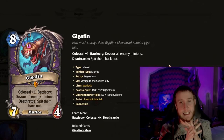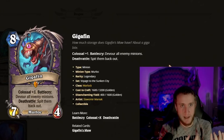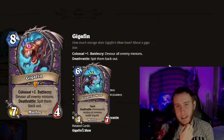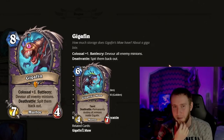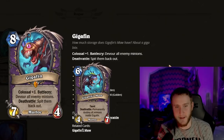Moving on to Warlock: Gigafin is an eight-mana 7/4 Colossal. Battlecry: devour all enemy minions — not killing them, literally sucking them all up. Deathrattle: stick them all back out. The Colossal piece is a 6-mana 4/7 Taunt; Deathrattle: permanently destroy all minions inside Gigafin. So this is a one-sided Twisting Nether. If they don't have a silence or removal it's just straight-up one-sided. This is absolutely terrifying for arena — some classes just can't remove stuff and it's the same in standard.